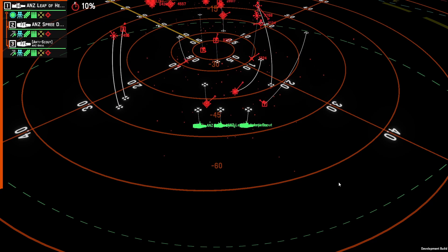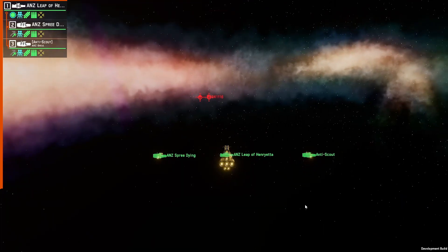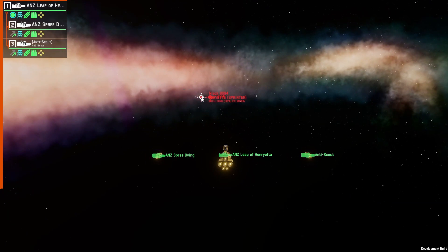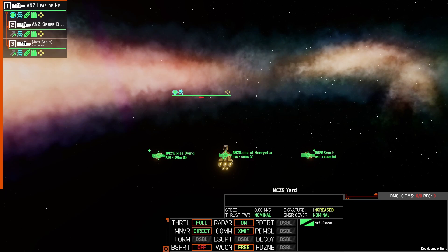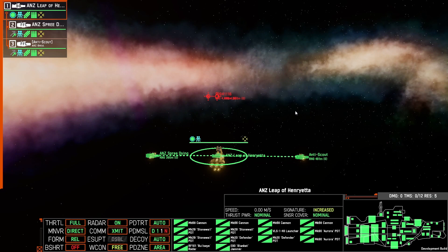That can also lead to additional jammers being brought to the team to jam the areas to the left and right-hand side of the main target area, which is the battleship. Here we have the two ships that were jamming us — one with a blanket jammer, and one with another Mark 61 — just so the game doesn't finish automatically. If I select the Leap of Henrietta, we can see the visuals of what was happening to us before.